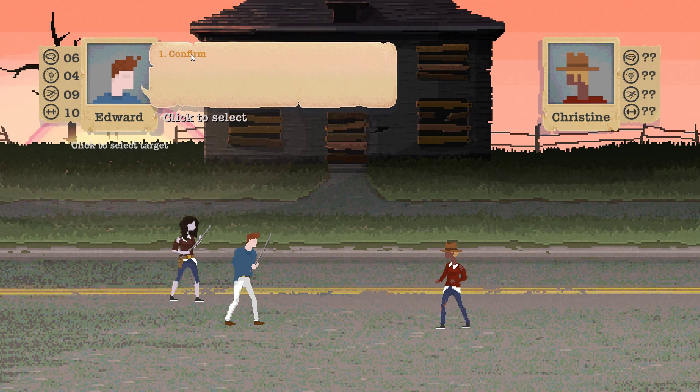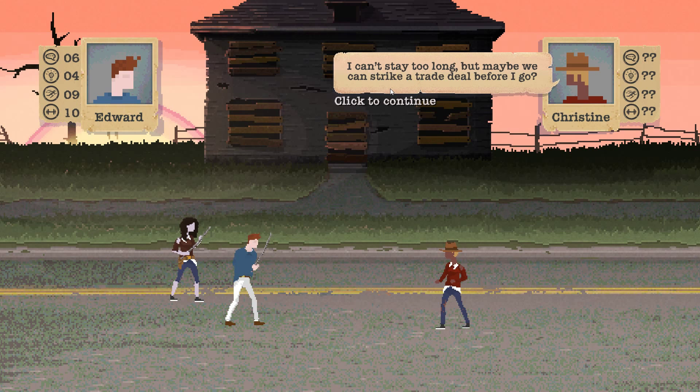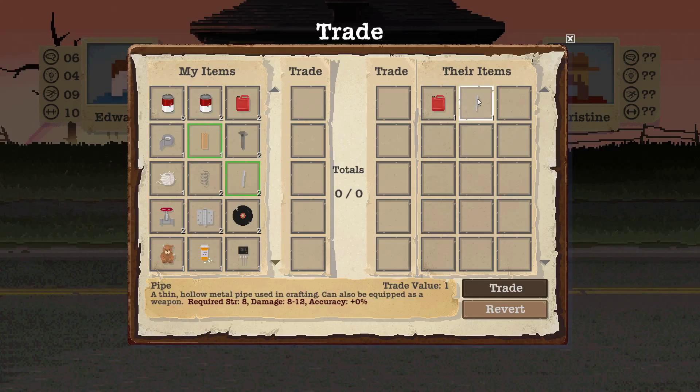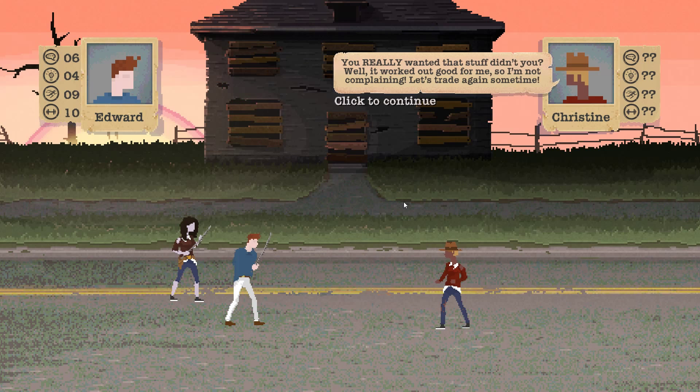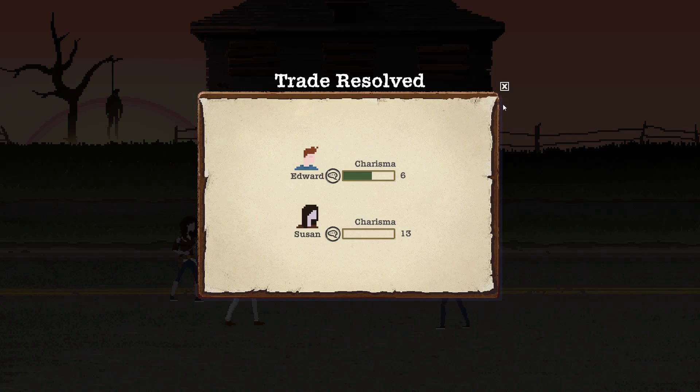Hey there, hold up. Can I help you, Usain? Strike a deal. Yeah, you can have another pet. You really wanted that stuff, didn't you? Yes, I did.